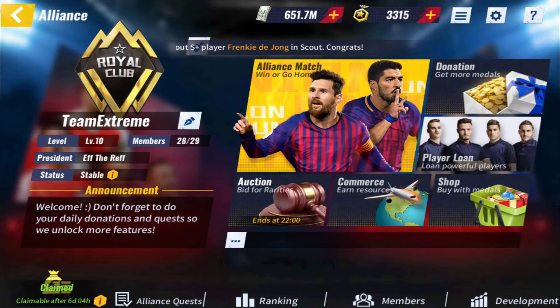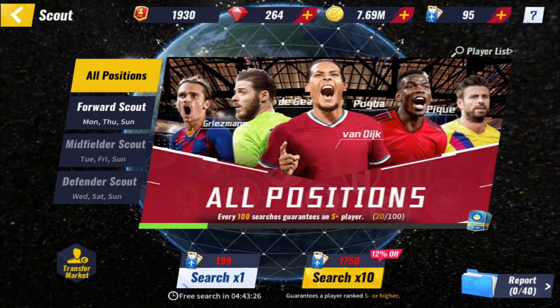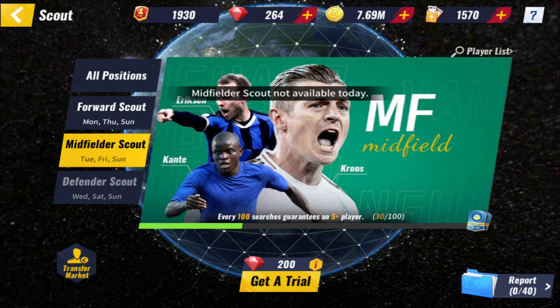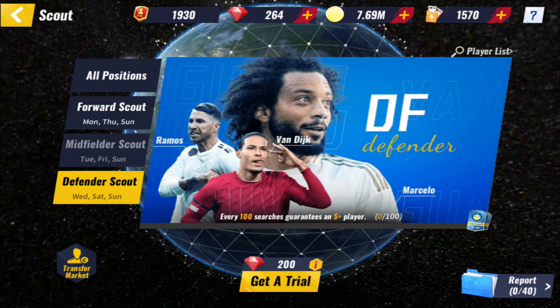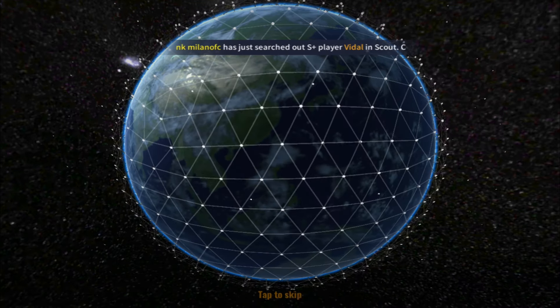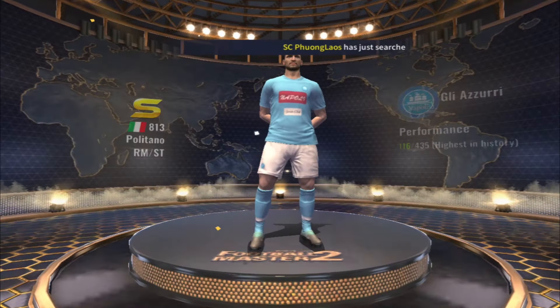But now let's talk about how you can sign all your favorite players and make your team truly unstoppable. Like most other mobile football games, the primary way to earn more awesome players for your squad is by using your in-game money to do draws and help you get the player you want. It's a simple but effective method, which adds the excitement when you draw someone great. They also have additional ways to earn players like daily logins, events, and much much more.